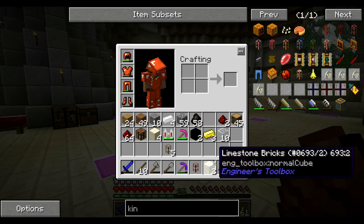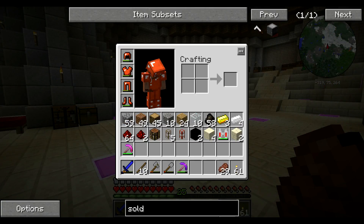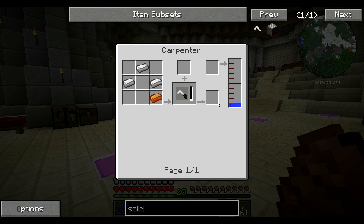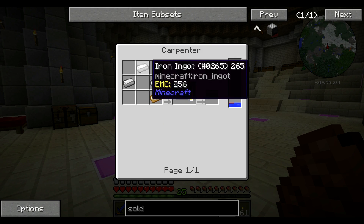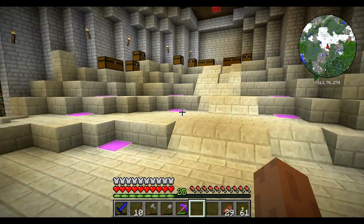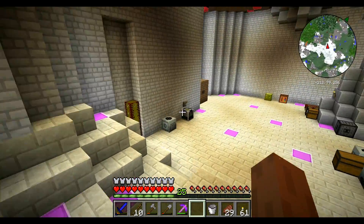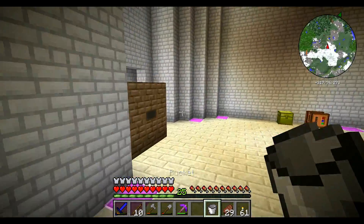So we said we needed a soldering iron, which requires us to put some water in here, some bronze, some iron. We don't have our bucket - got to get some water.